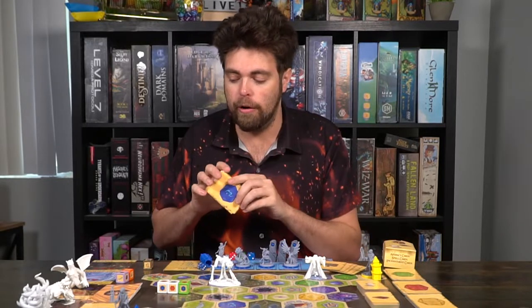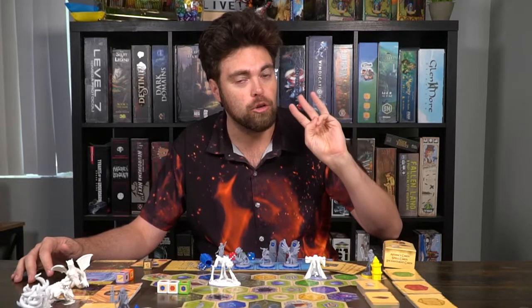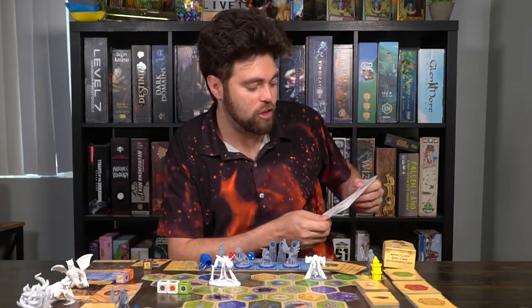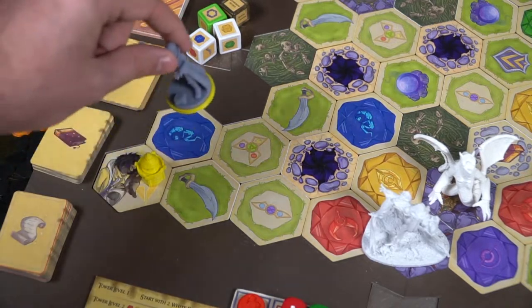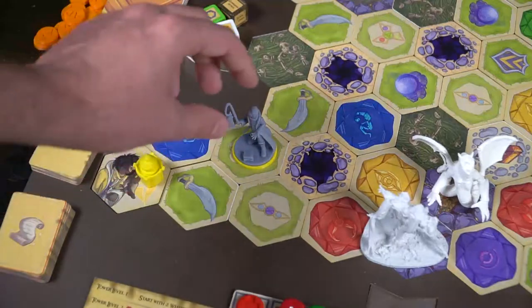I've set my resource cards aside. Now I can take an action — up to three actions per turn, in any combination, as long as I only do three total. There's a long list, and I have a cheat sheet to keep track. The first action is to move a tile: take your character and move it one space. Make sure paths are never blocked so you can always traverse the board. That moves you to any adjacent space next to your hero.